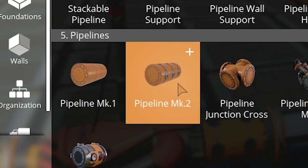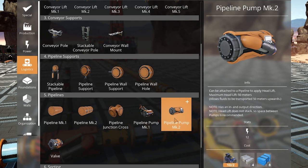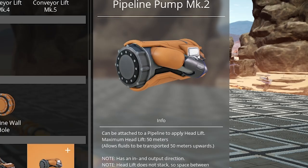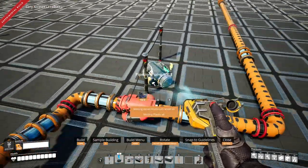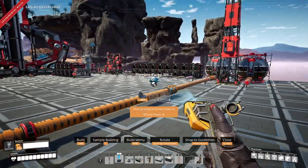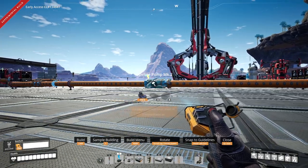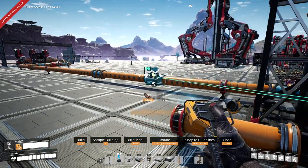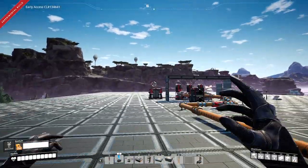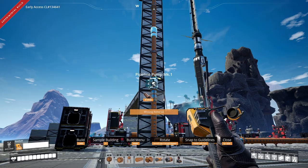One thing confirmed by the developers: there's not going to be a mark 3 pipe — only mark 1 and mark 2. The pump mark 2 also costs encased industrial beams, motors, and plastic, but it's worth it because the head lift is 50 meters, more than double the mark 1's 20 meters. You can now see the head lift visually when placing pumps — a little pulse shows exactly how far the head lift reaches.